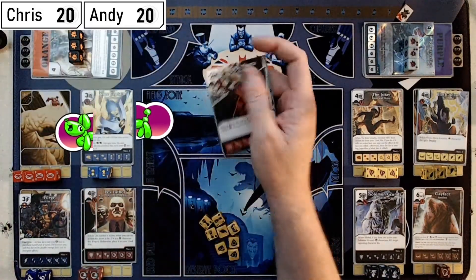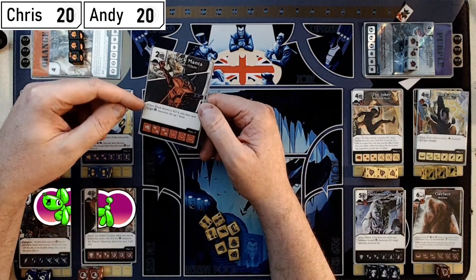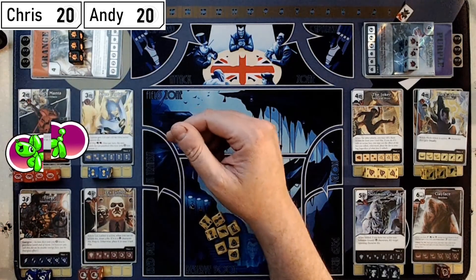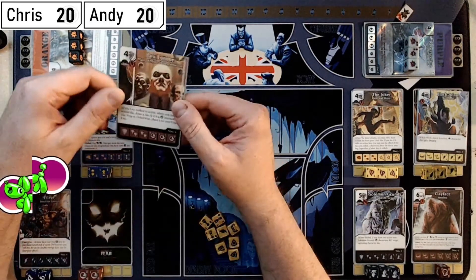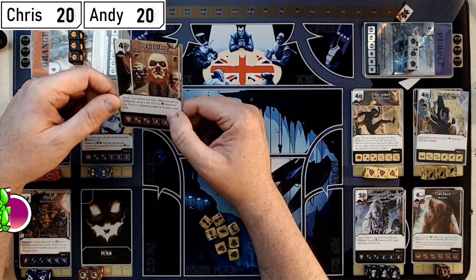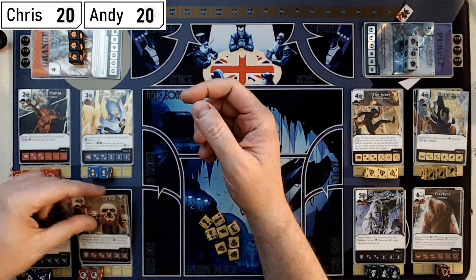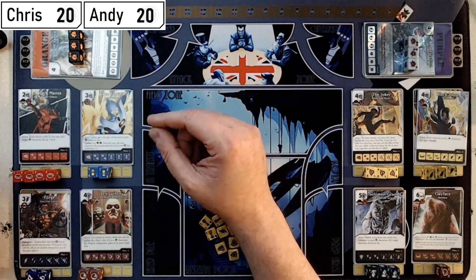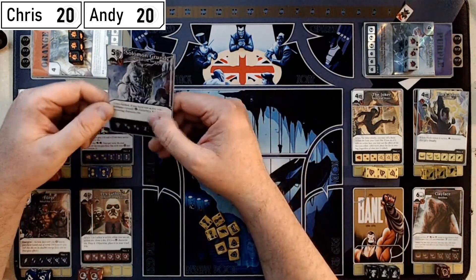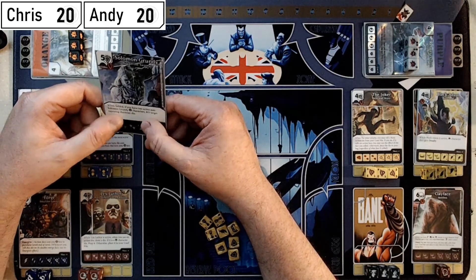I've got the cheap Black Manta: when Black Manta is KO'd, you may spin target villain character die up one level — a nice cheap Legion of Doom character. Lex Luthor: while he's active, when you use an action die, draw a die; if it's a villain character, prep it, otherwise place it in the used pile. I thought if I'm using Doom Lances, maybe that'll get some of my villains into prep. Solomon Grundy is my removal: when fielded, if you have two active non-Solomon Grundy villain characters, KO target opposing character die.